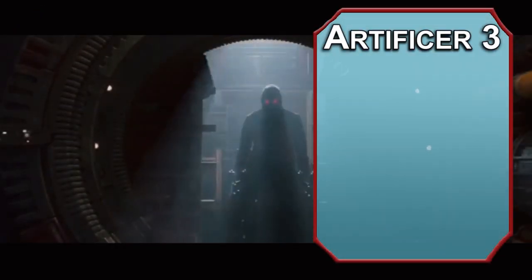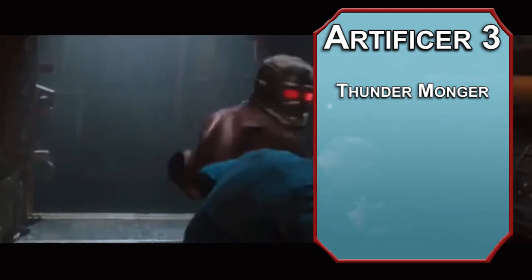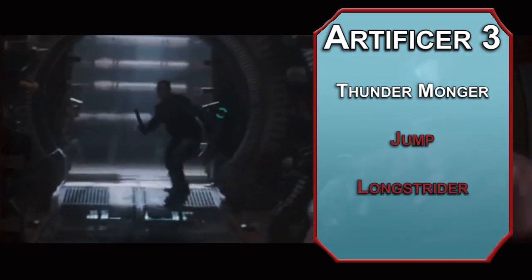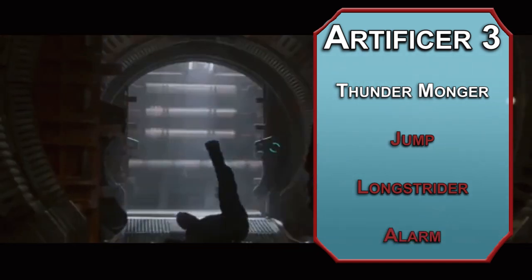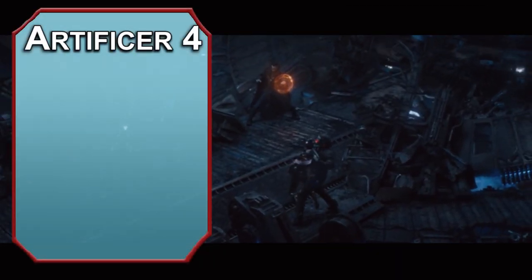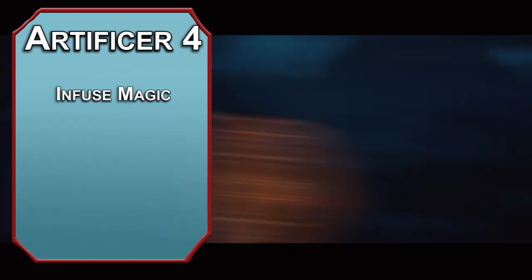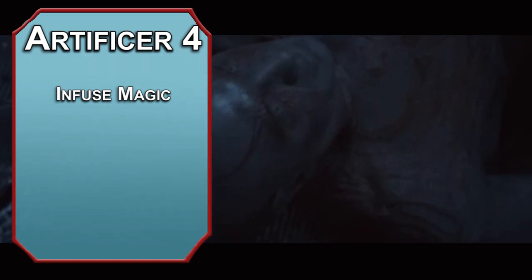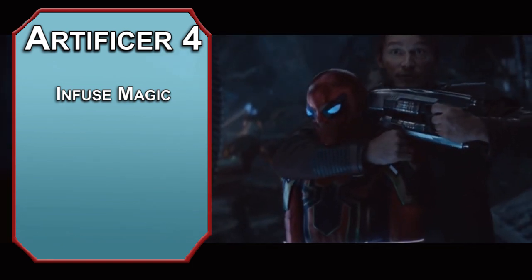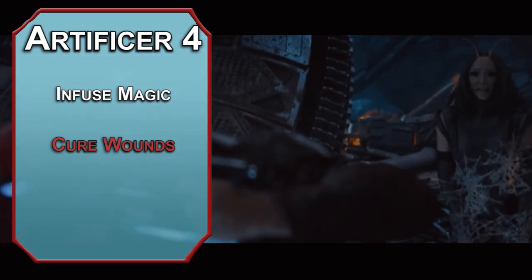At 3rd level, put some Thunder in your Thunder Cannon with the Thundermonger ability — this adds 1d6 thunder damage to your shots. You also get spells: 2 first-level spell slots and knowledge of 3 total spells. Jump triples the target's jump distance for 1 minute. Longstrider increases your movement by 10 feet for an hour. Alarm lets you set up a warning device on a door — when someone passes through it, you hear a handbell ringing for 10 seconds, either in your head or out loud. Spells get cooler at 4th level, as you can attach them to items with Infuse Magic — take any spell that takes an action to cast and spend a minute transferring it into an item. This spell can be stored and activated by a friendly creature with an Intelligence of 6 or higher within 8 hours. You can also learn Cure Wounds, which heals 1d8 plus your Intelligence modifier — a great spell to infuse, basically making a little health potion.